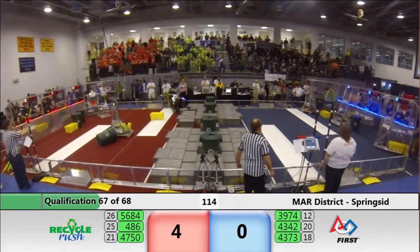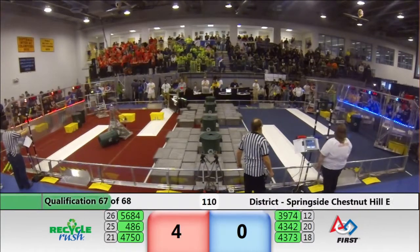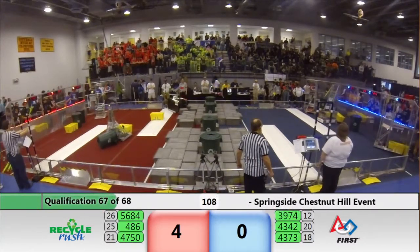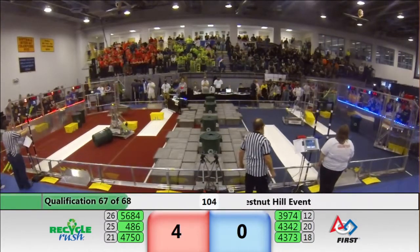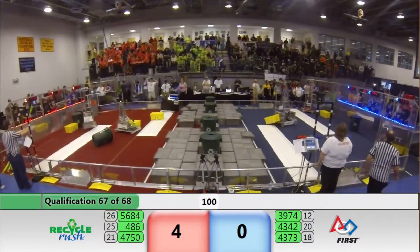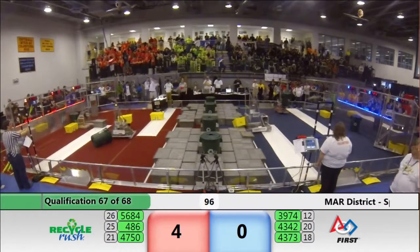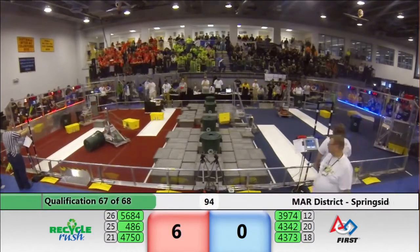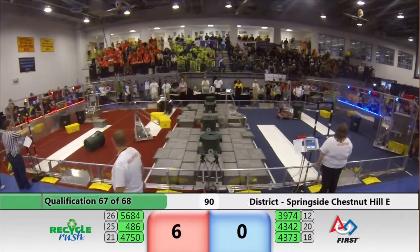Over on red, Positronic Panthers trying to pick up a tote for co-op. They've got one of the yellow totes in their possession — they need all four for co-op and the 40-point bonus. Dean Robotics from blue coming over with their own yellow co-op tote. 100 seconds remaining. Iron Mics for red dropping a tote down, good on the scoring platform for two. Demonator placing the first brick in the wall for that co-op stack.